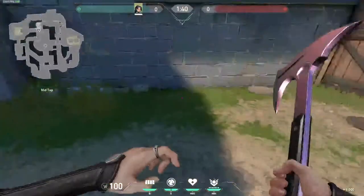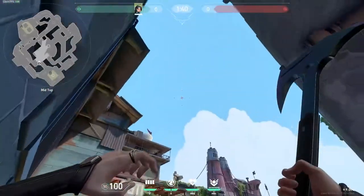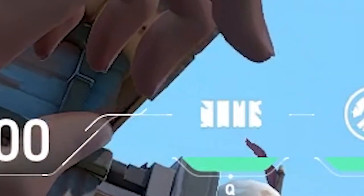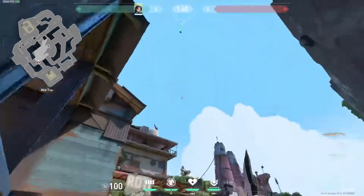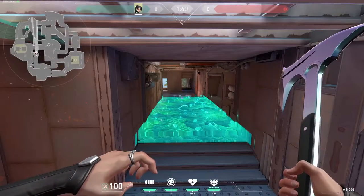The next lineup will be for hallway. Basically, you just want to line yourself up in the same corner as before and align that left corner of your wall marker with the corner of that tower right there. Now this one is a little bit pixel perfect, so I don't like to do it all the time, but when you throw it normally, it will land directly in the hallway to slow down the push.